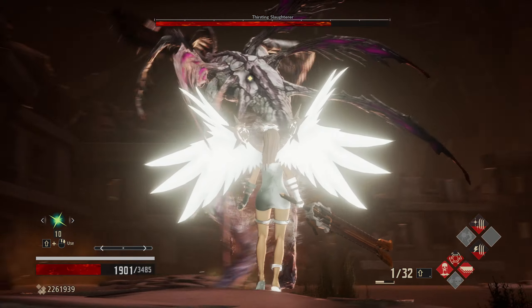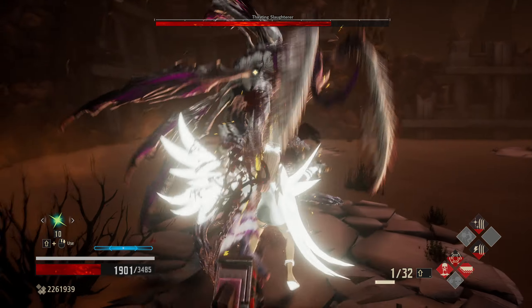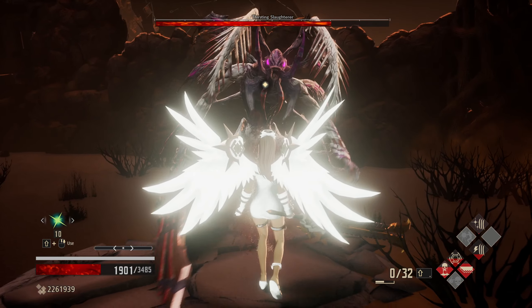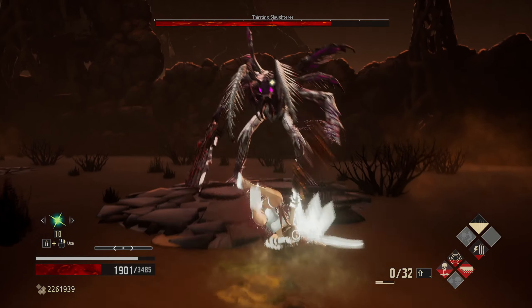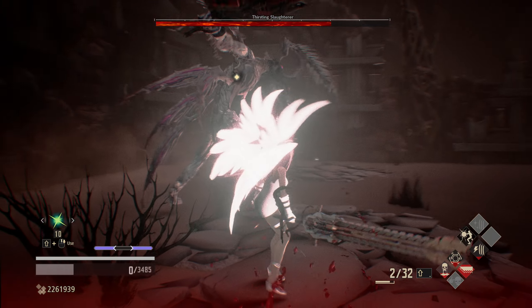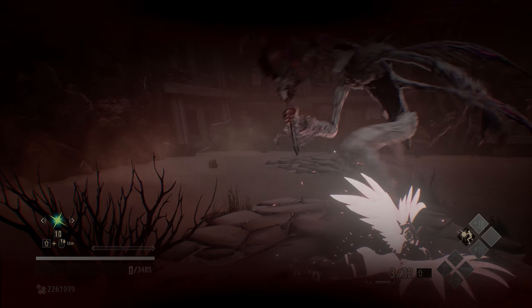We'll grab some ichor recovery since we're sitting in the dirt. He has a couple of overhead slams, this attack where he swirls around in a circle, the lightning thunderbolt impact, and the lightning balls. As you can see, we are not fully invincible because we didn't have Elemental Wall active.